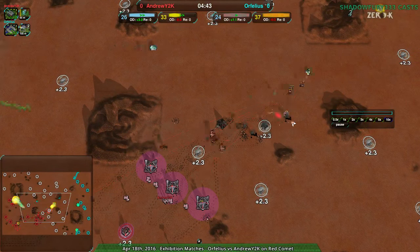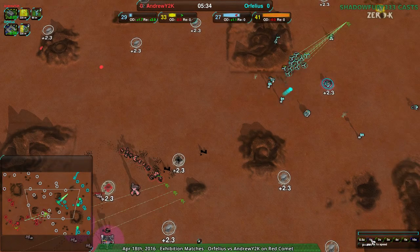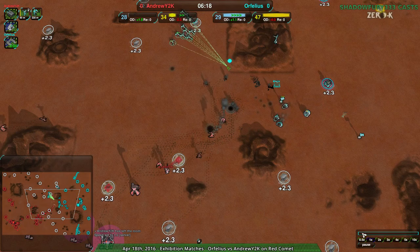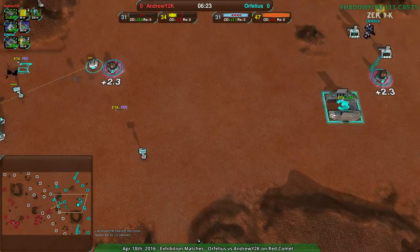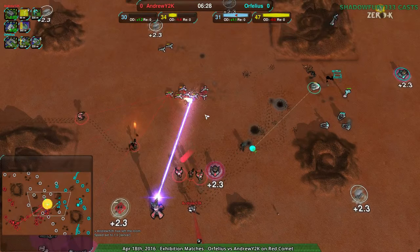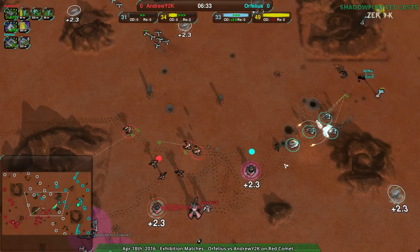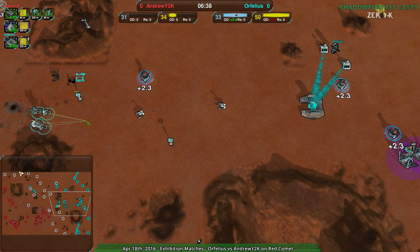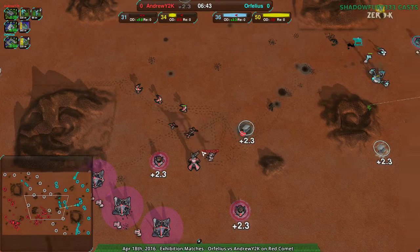We saw all this up to basically AndrewY2K taking out something — roughly the point where we were. Orphelius has now switched wholeheartedly to scalpels. So the daggers are going to go around to harass, but the scalpels are enough for AndrewY2K to now have to respect Orphelius. Orphelius isn't going to leave that open.